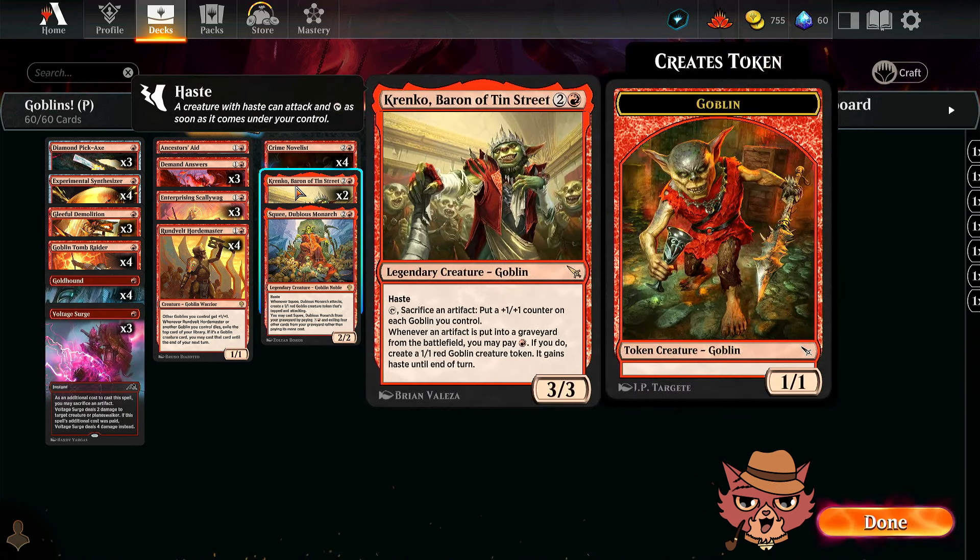Another new goblin: Krenko, Baron of Tin Street. This is a three-mana 3/3 with haste. You can tap it, sacrifice an artifact, and put a +1/+1 counter on each goblin you control. Whenever an artifact is put into a graveyard from the battlefield — including the opponent's — you may pay one red mana to create a 1/1 red goblin token that gains haste until end of turn. Excellent paired with Crime Novelist.